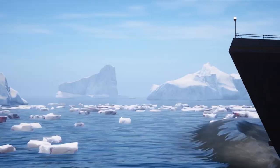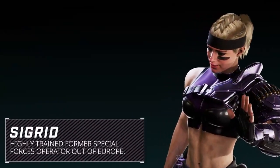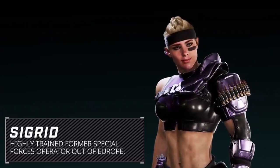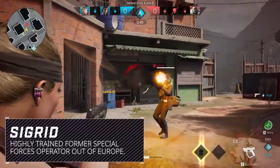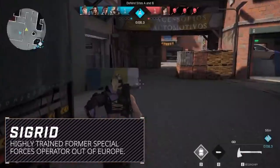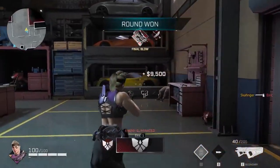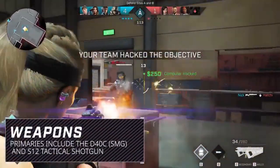I can't wait to see how this new map, Glacier, plays. Now let's talk about the new rogue. From what we can see, her special ability is the ballistic shield. This is the first time we've seen something like this in the game outside of Anvil's shield, so I'm curious to see how it works and how it's going to function.